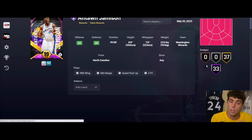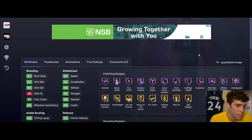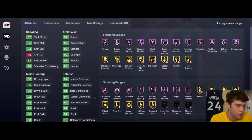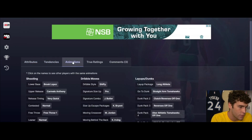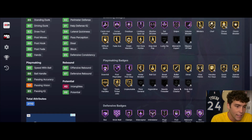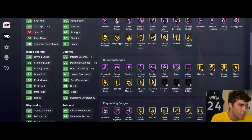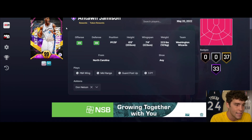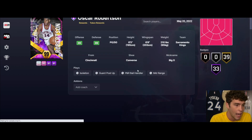Antoine James token reward - 6'8", 7'4" wingspan, hot spots from everywhere. 33 Hall of Famers, 37 on gold, 93 three ball, 90 driving dunk, 92 speed, 94 lateral quickness, 92 interior and perimeter. Tendency wise very solid, Brook Lopez base on very quick, shifty dribble style, Kobe size-up escape. Give him Don Nelson and he's basically an invincible card with 99 three ball, speed, interior, and perimeter. For a token reward this card is really really really good.